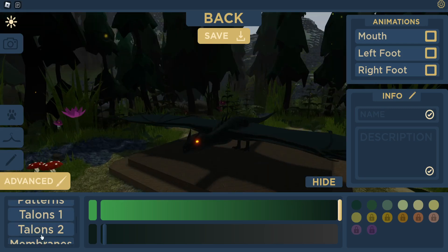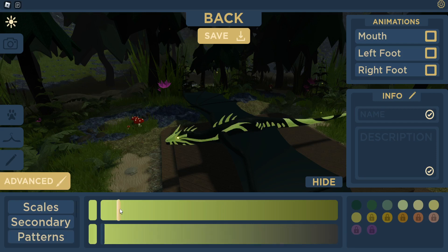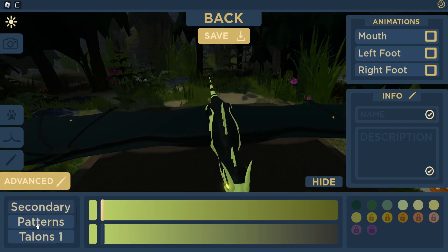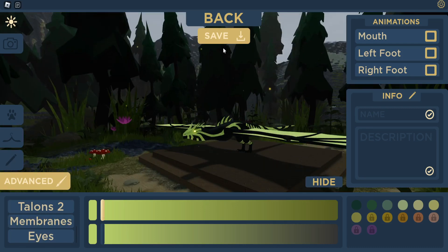I can make it all dark — let's do that. Actually I want the eyes to be a pretty color, look at that. And then maybe the patterns I could put something — ooh look at that, that's cool. I also want to put something on the wings, so maybe the membranes — yes, look at that! Once you're done coloring you can also do the name, which is limited to 20 characters. You can also do 300 characters for the description. I'm going to put a name to showcase it.